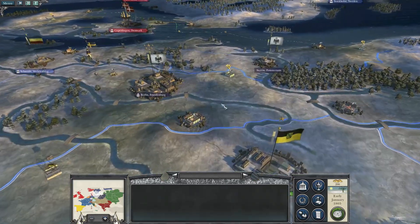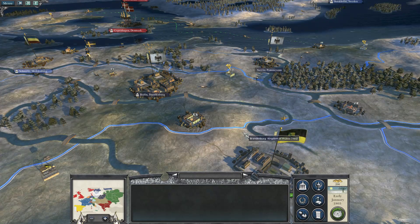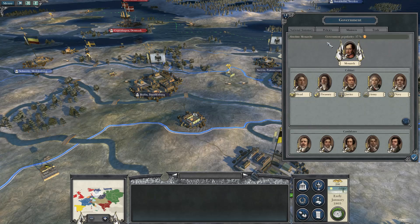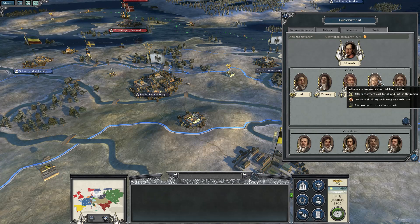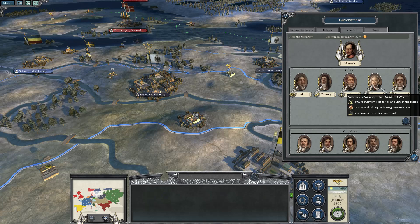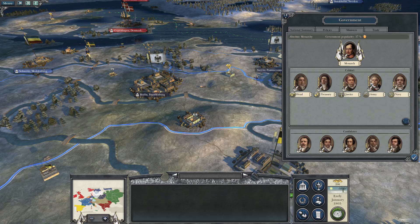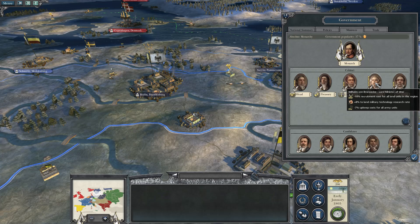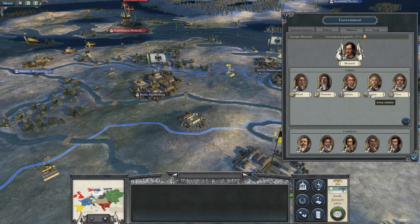We're going to use our neutral status to isolate a little bit and then explode out into Europe by force. Our income is £4,500, but we are an absolute monarchy. We have some fairly decent ministers — for our army we get 10% recruitment cost reduction, 8% land military technology research rate, which is very nice, and 7% upkeep reduction as well, which is excellent. Our treasurer is helping with taxes and growth.